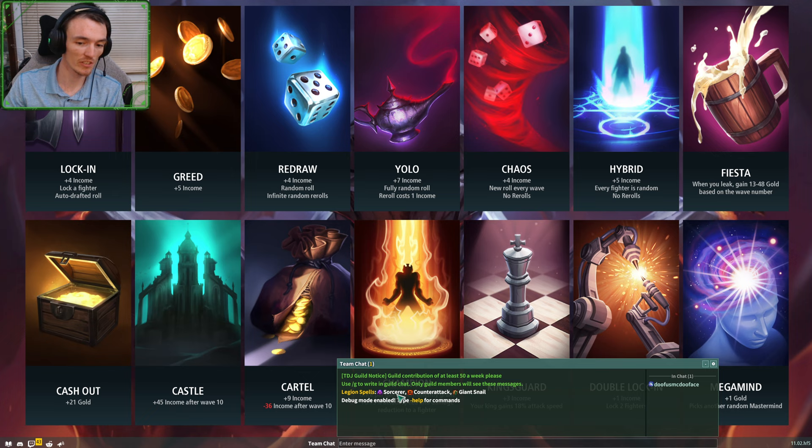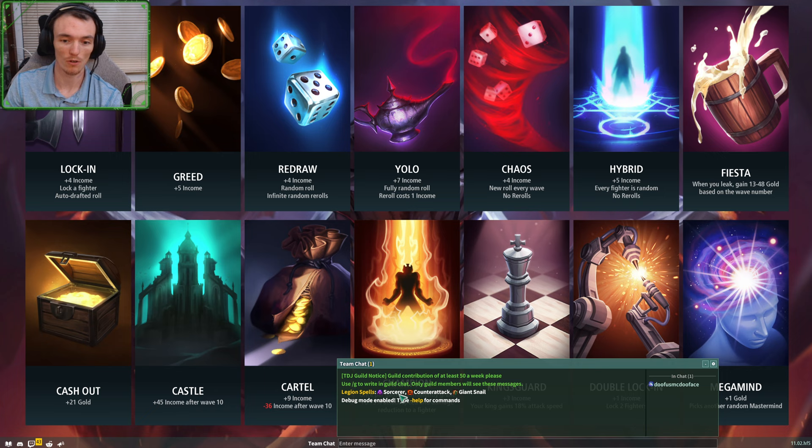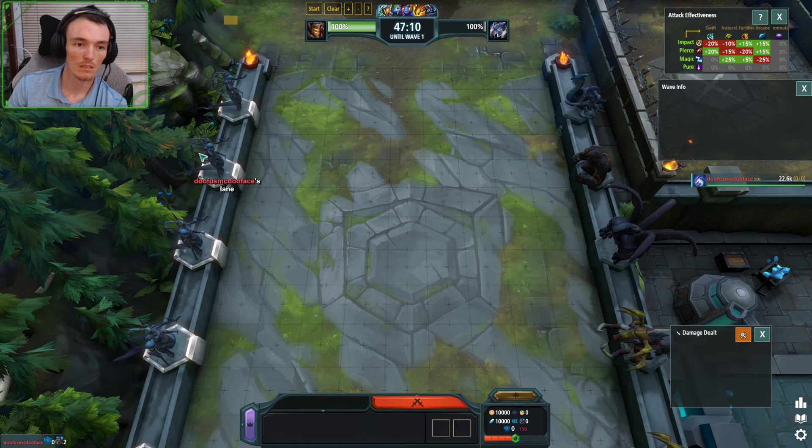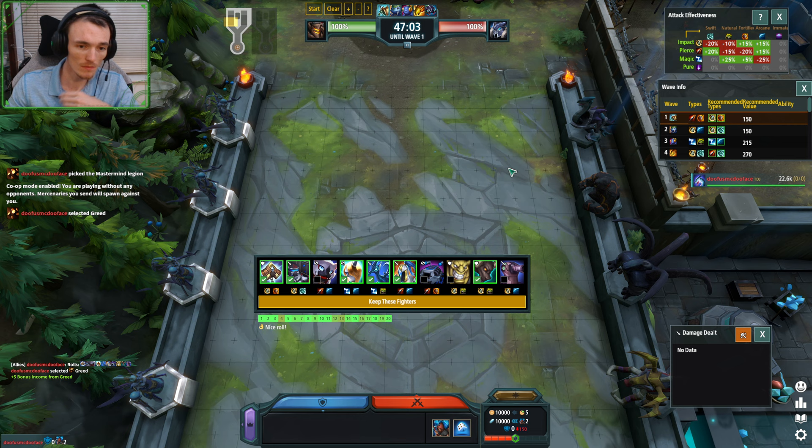Without further ado, I would see the Legion spell as a Sorcerer. Counterattack, Giant Snail. Sometimes I'd want to play Fiesta, sometimes double lock and Archer with Tempest, for amazing Trinity Archer with Flying Force. But for this purpose, let's just do a Greed because this is just the basics. This is like the original mastermind.